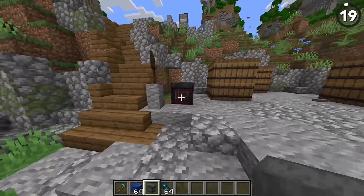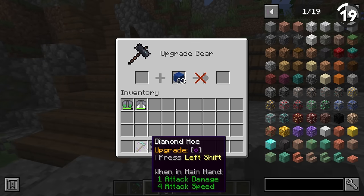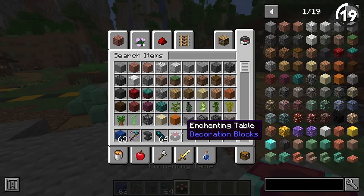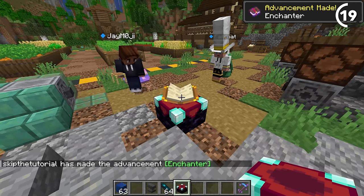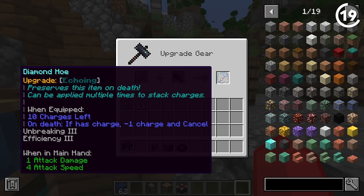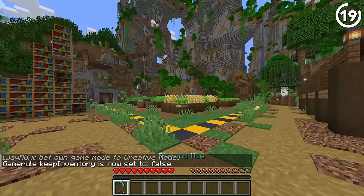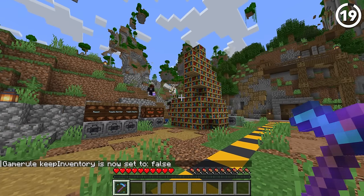If you take a hoe and add lapis, then you get extra enchantability to your item — higher capabilities of enchantment. And then if you add an anvil, you get extra unbreaking. If I add an echo shard to it, then if I die with any of my stuff — I still got my hoe. That's what we like to call a ride or die, ladies and gentlemen.